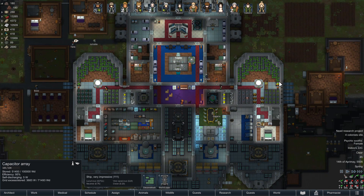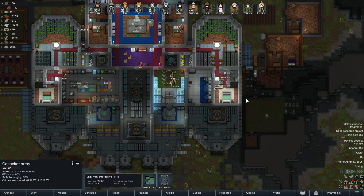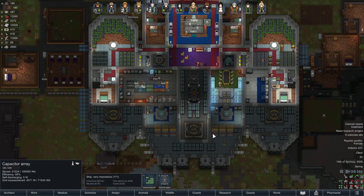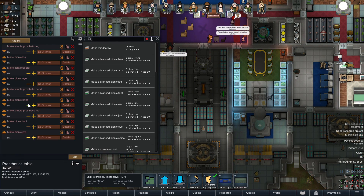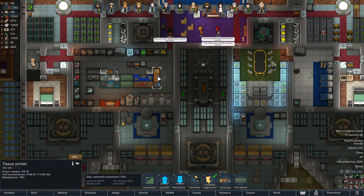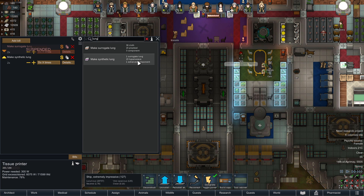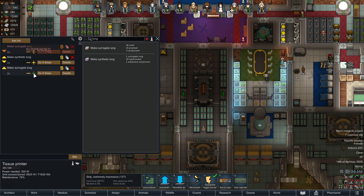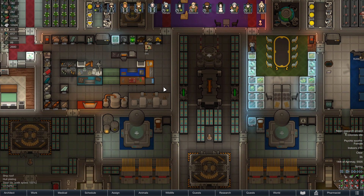I hate how uneven these solar panels are, but that's what you get when you're building next to a... yeah. Also, I gotta make some synthetic lungs for Wilcox, who's got the asthma. Two synthetic lungs — what do I need for those? Hyperweave and an Advanced Component. And I need to make two surrogate lungs first, then make those. You can basically upgrade your equipment. I like it.